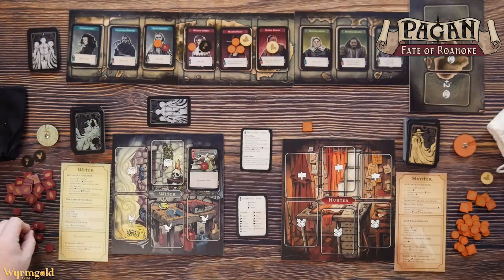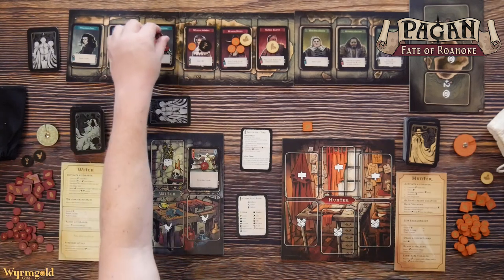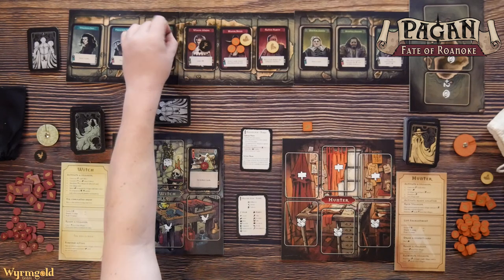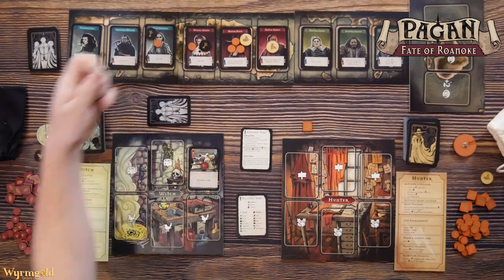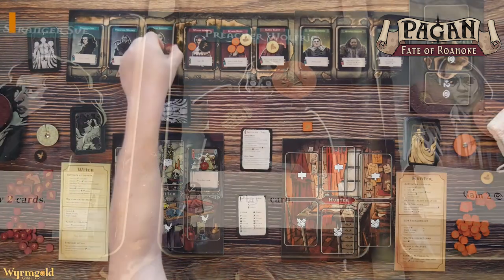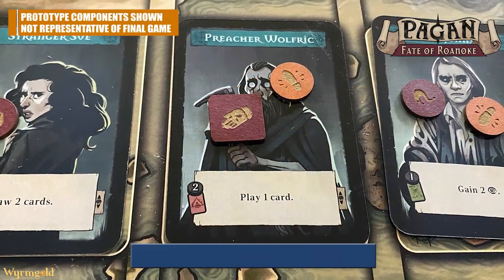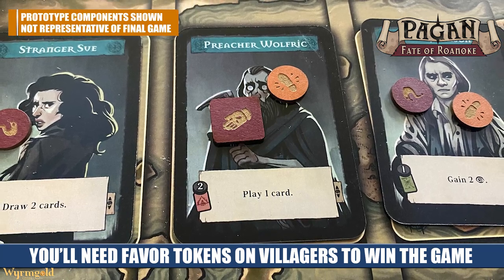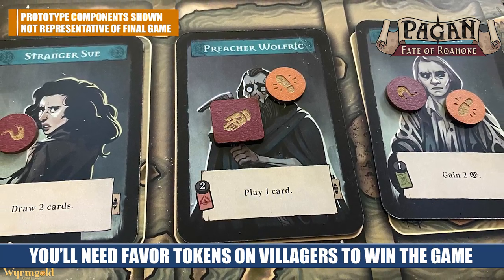If the witch spreads secrets out on the board and visits a character that has three secrets, they can cash those secrets in for a favor token. These work a little differently than the witch hunter's evidence. The witch wants to get favor tokens on characters so they can spend them to power some of their abilities.